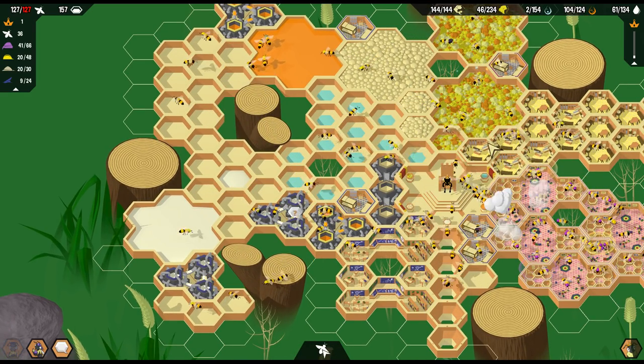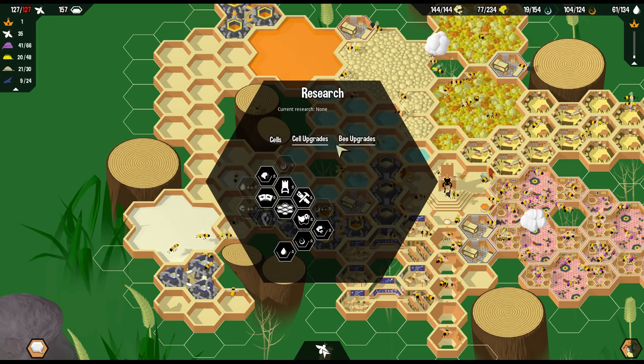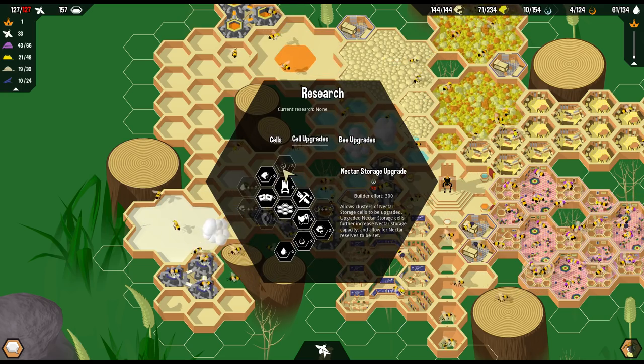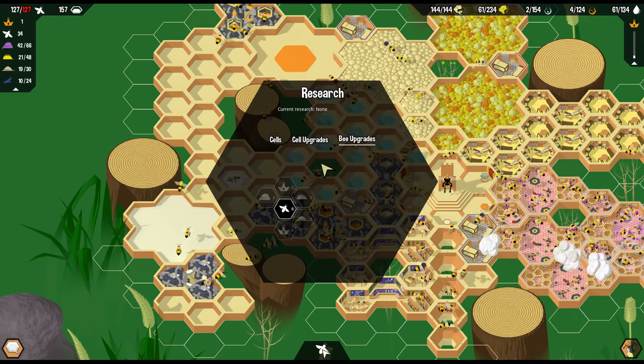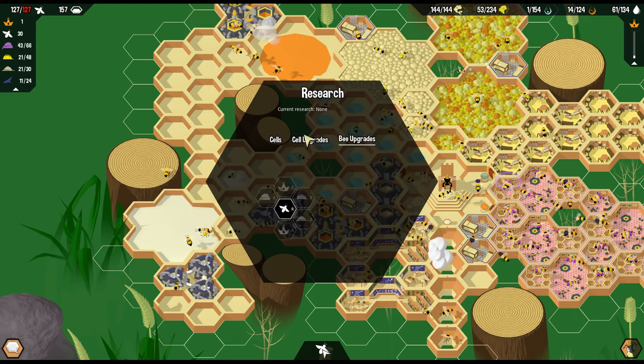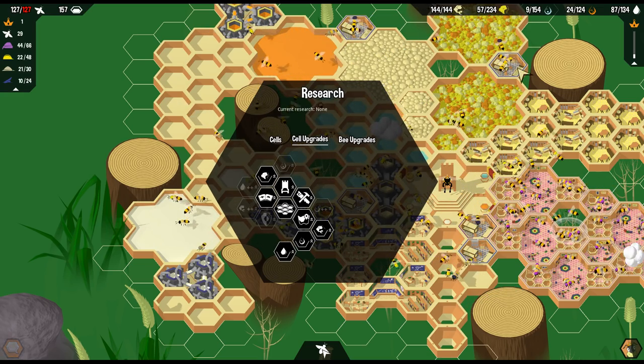There's all kinds of different things - let's take a look at what we're working on. Nothing. We're working on absolutely nothing. So what can we do right now? The problem is we don't have any nectar hanging around, and that's kind of needed for everything. I think probably the first priority is going to be getting a nectar upgrade, so that we can stop using all my nectar.